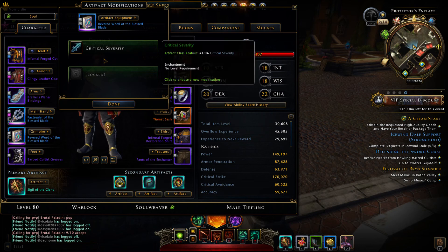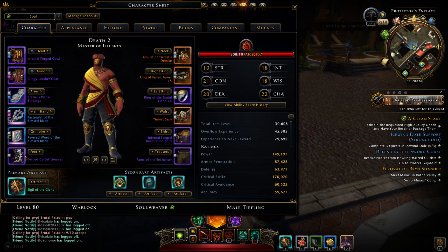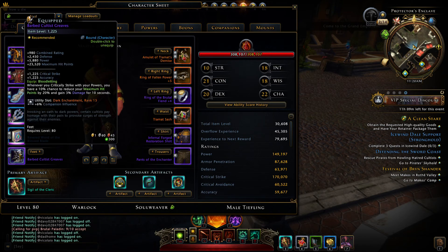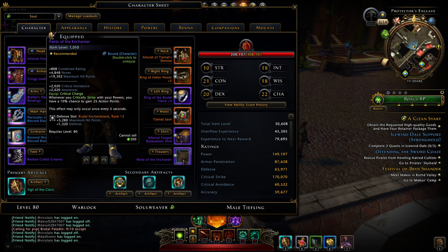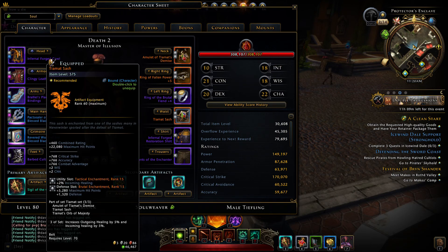Here are my enchantments. For offense I am using Radiant. For defense you can take Azure - I am using Brutal for hit points and defense cap. For utility you can take Dark or Tactical to get more incoming healing.